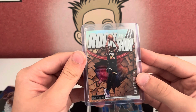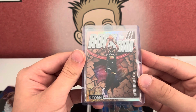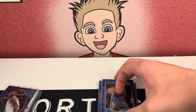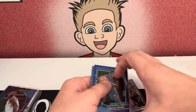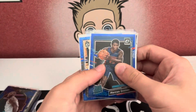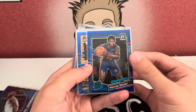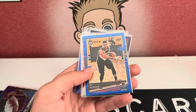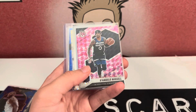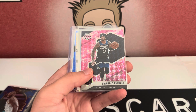These are sweet cards, very cool. We got a Blue Velocity Marcus Sasser Rated Rookie — that's not bad. Got a CJ McCollum Blue Velocity. 2020 Optic for McCollum and 2023 for Sasser.